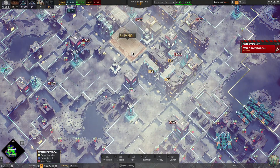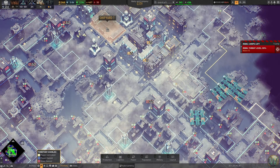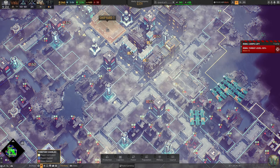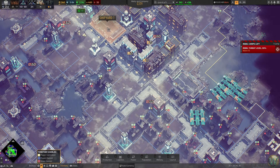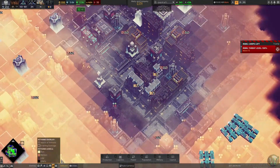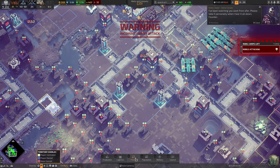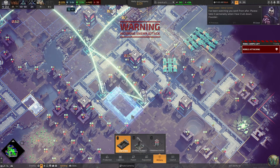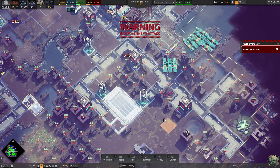One thing I was noticing in the last episode and in between episodes is that when ships are docked here at this shipyard, they seem to lose employees — but they don't lose them until they pop out of it. So I want to get rid of this shipyard because it's right adjacent to pollution, and I think that's the problem, because it only happens with this one and not the other one. So I'm going to put a new shipyard in over here, tear the old one down, and put down a couple of roads as well.